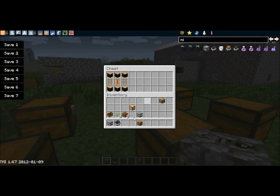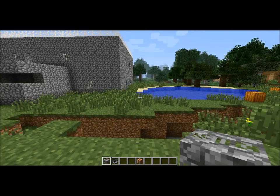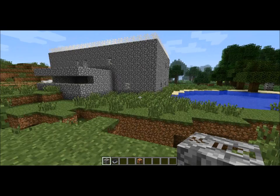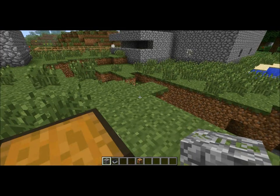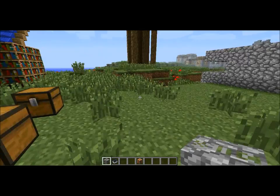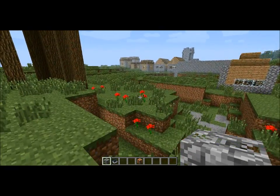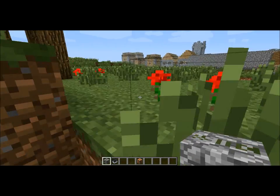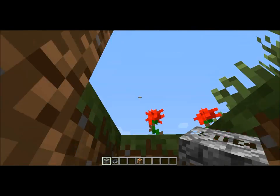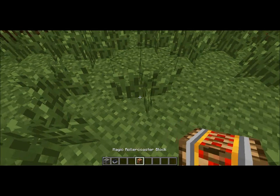So we'll grab that mine cart right there. And I'm going to go and put this roller coaster down. I seem to always get stuck in this chest. I think the next one — I'm not really sure what it is. But I think I liked this one — the roller coaster. Okay, I'm going to put that down.